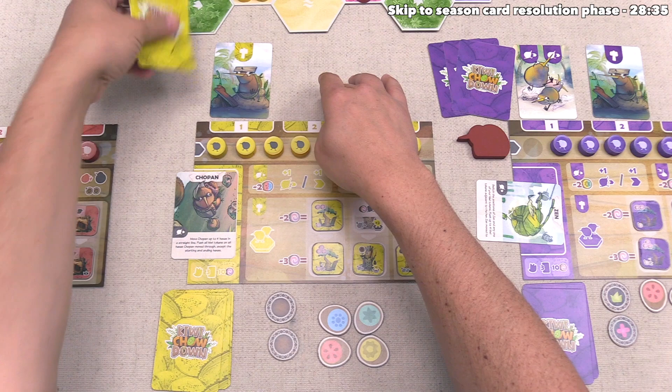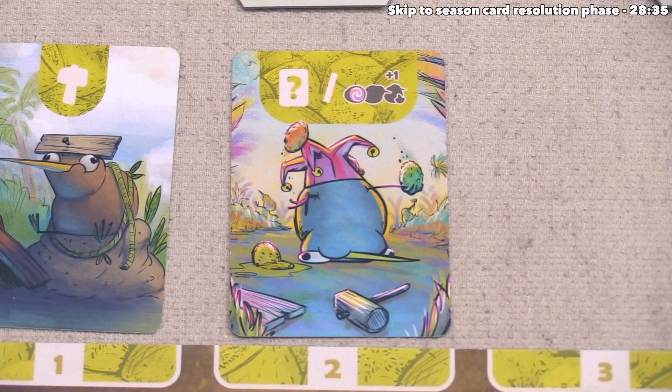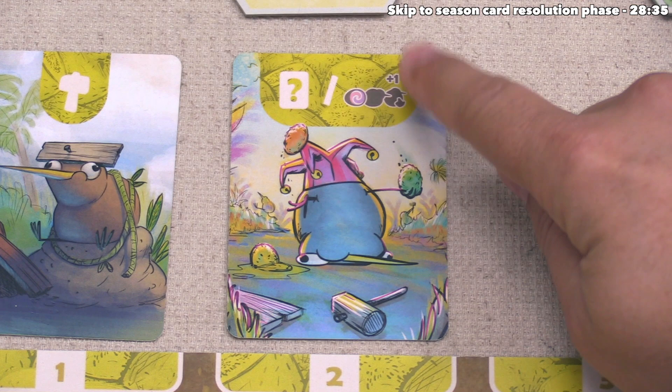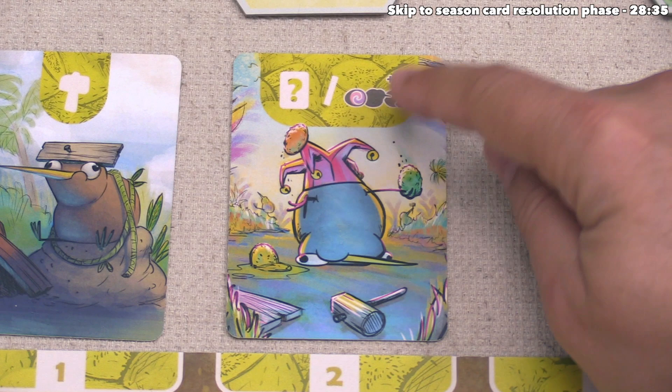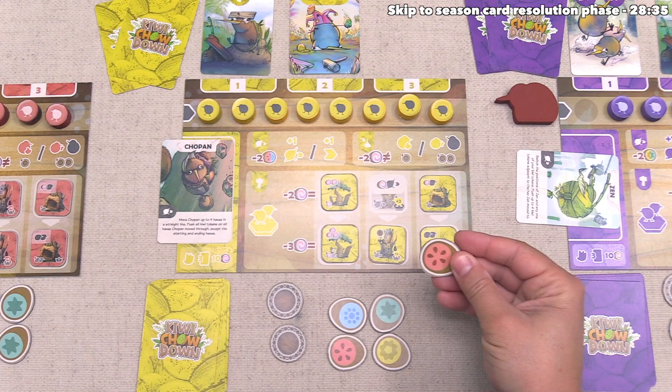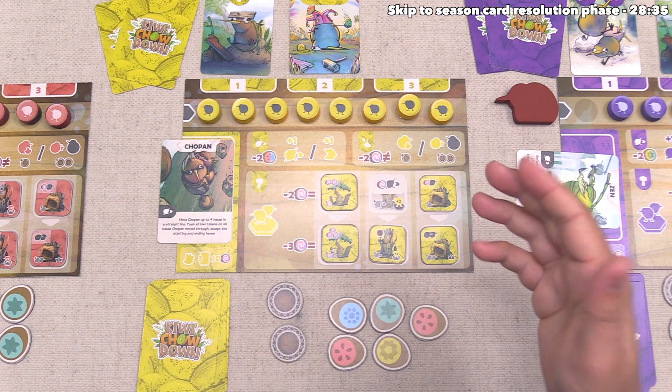It's once again time for the yellow player to go. They've decided to play one of their wild cards. With this, they could build, feed, or do a standard two-movement action — or they could gain one random fruit, add a kiwi to the board, and increase the size of one of their kiwis. They've decided to do the right-hand side, so they'll start by gaining one random fruit. It's worth noting there is a limit of ten fruit that each player can have at any point; if they go over that, they must immediately discard down to ten.